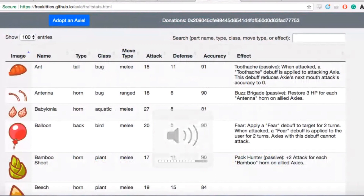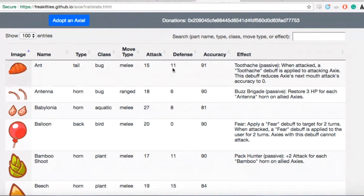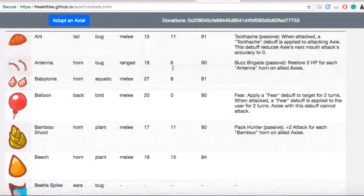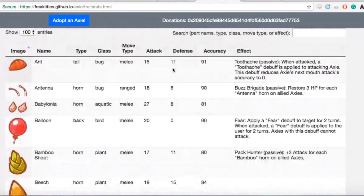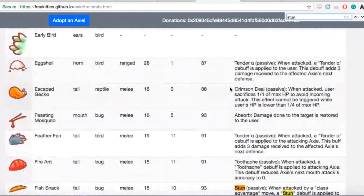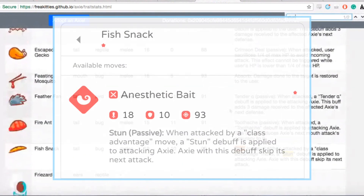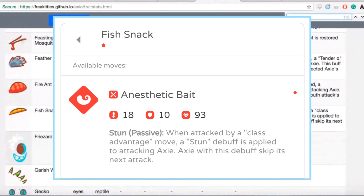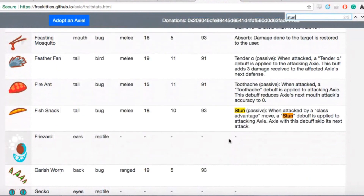Skipping a turn is obviously pretty strong. I think like Artic, bugs were probably my favorite release too. They have a lot of variety and a unique ability — stun — which can't be found in any other class. Is fish snack the only move with stun? No, there's one more. The snail shell has it, and buzz buzz as well.